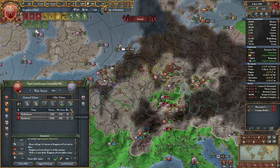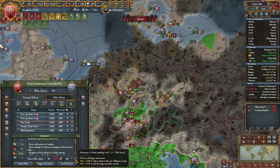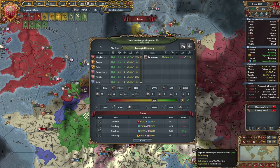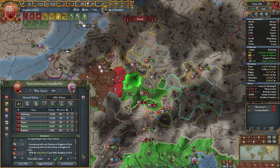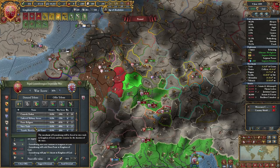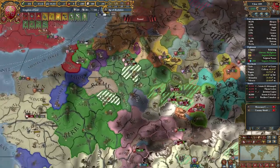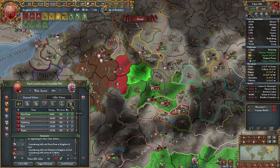Then we move onwards towards Hesse. Or I could just take this stuff and leave — I mean, it doesn't really matter. Thanks for the land, force religion, maybe no war reps, and less money. Thank you. And we wait a day. And we have just you left — the former emperor, the shadow of his former self. I could enforce religion on you — that'd require a little bit too much war score though, and I don't really care that much. Just get out of here.